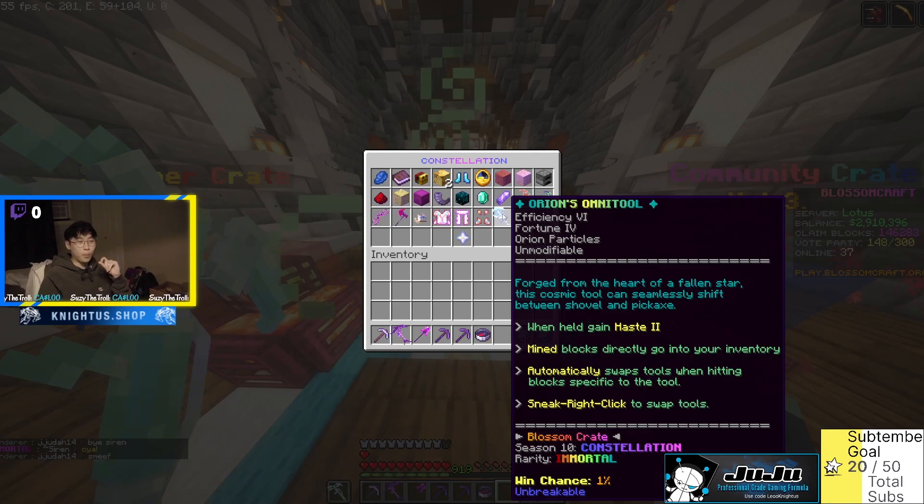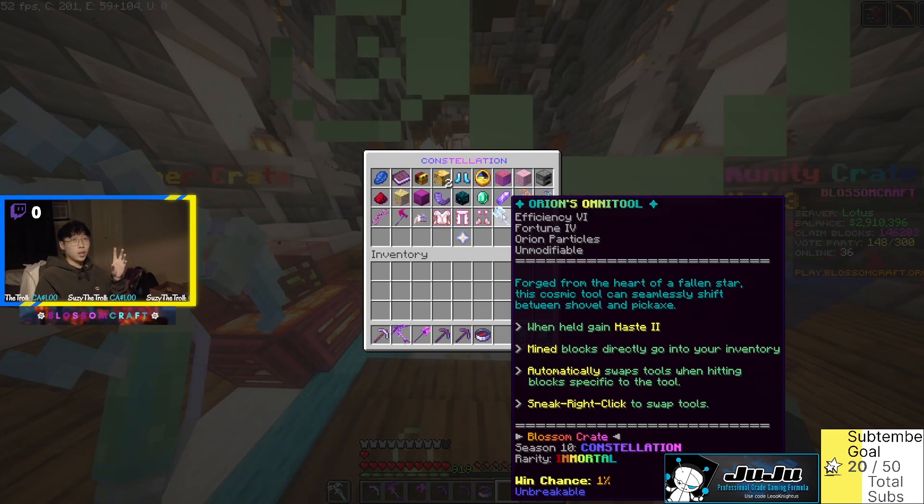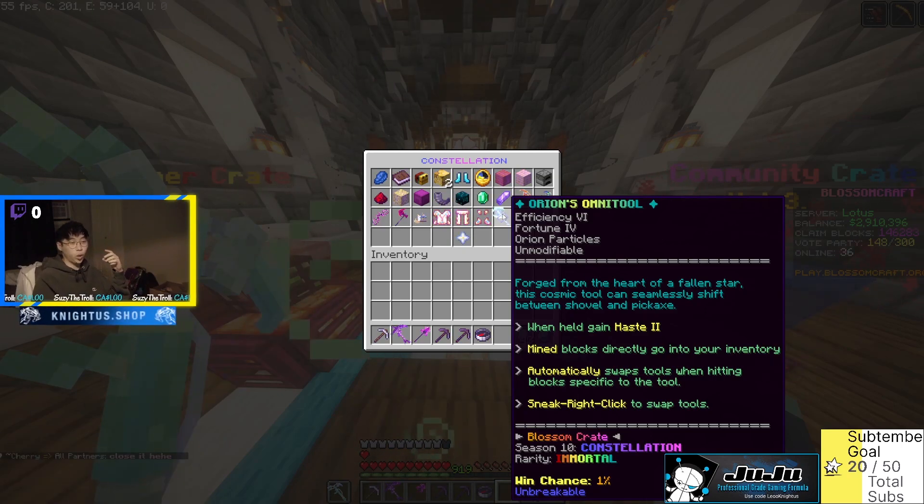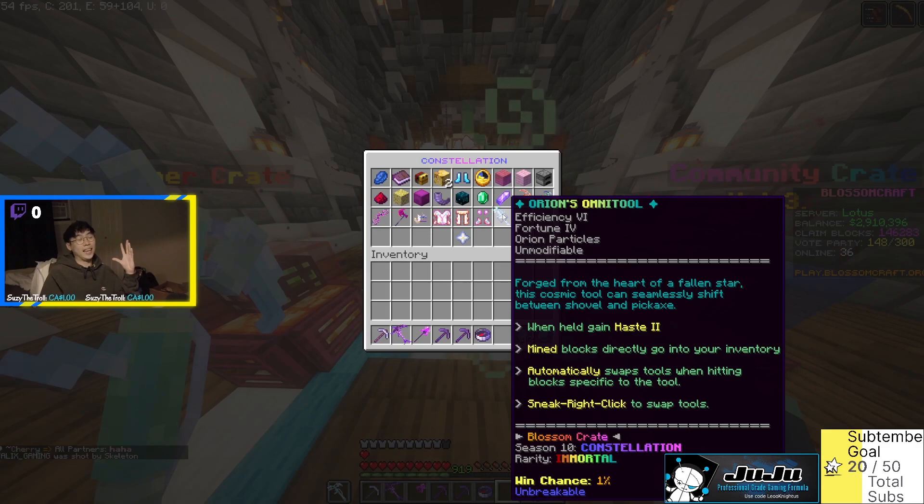Orion's Omni Tool — Efficiency 4, Fortune 4. Forged from the heart of a fallen star, this cosmic tool can seamlessly shift between shovel and pickaxe. When held, gain Haste 2; mined blocks go directly into your inventory; and it automatically swaps tools when hitting different block types — so whether you're breaking cobblestone or gravel, you just keep going without swapping. Sneak right click will swap the tools manually. This is a one percent item, a must-have. I'm excited to try a money-per-hour video for this. The texture, thumbnail, and gradients are all sick.